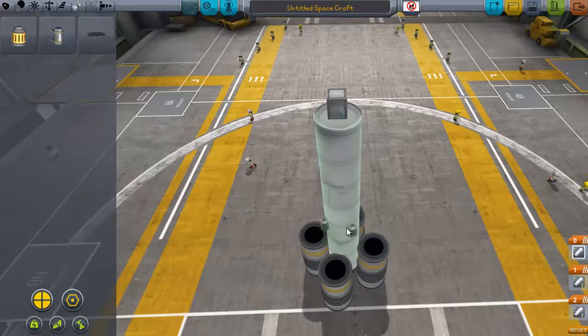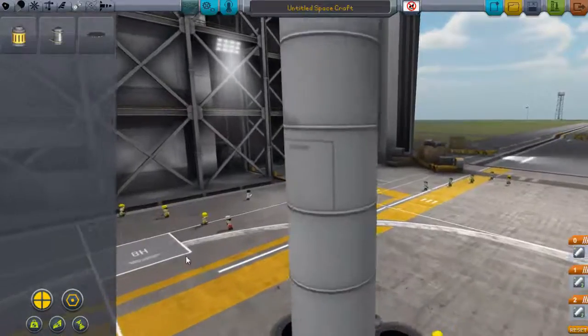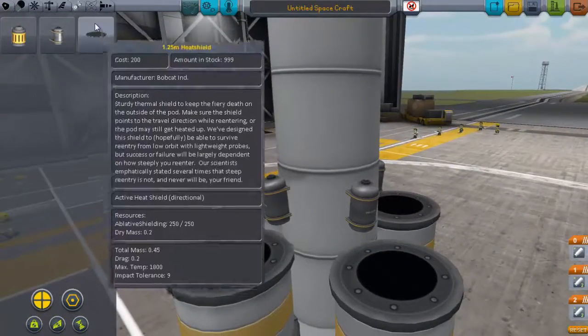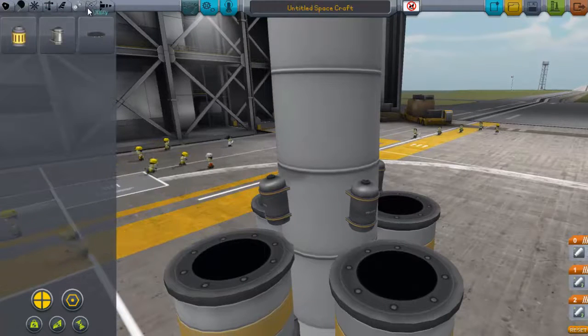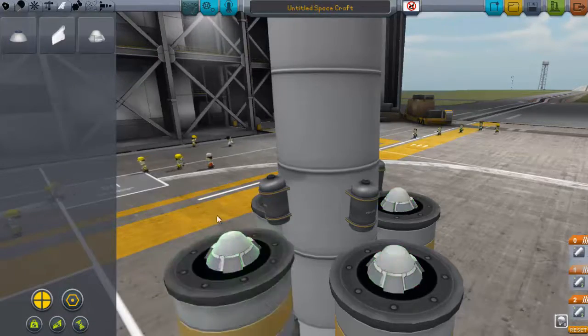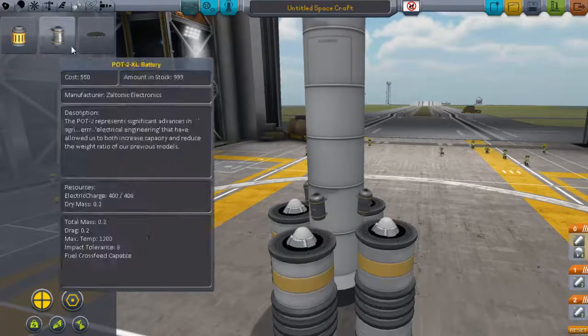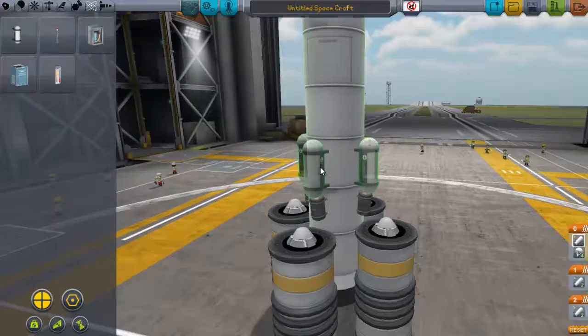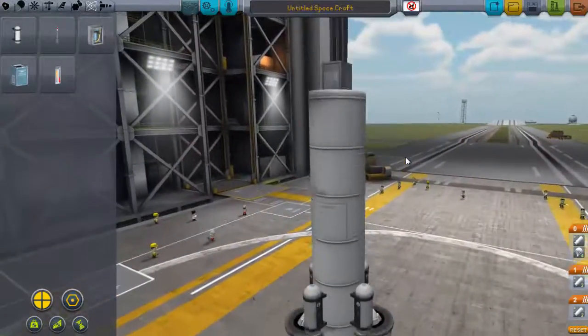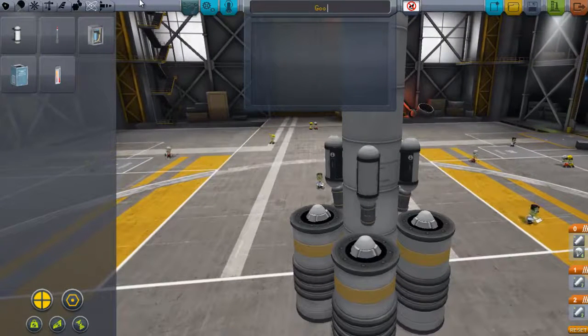That way we can easily retrieve it. We won't have our explosive decompression. And I think I can bring this thing down safely pretty easily. Mystery goo containment unit — there we go. Good to go. That looks pretty simple. So this is the Goo Blaster 10k.